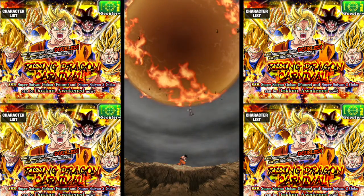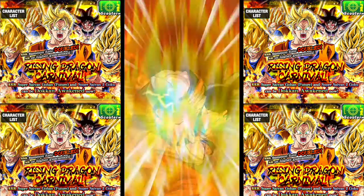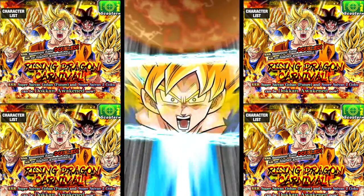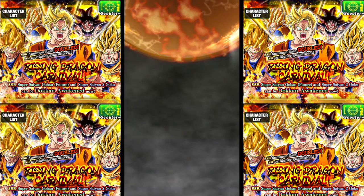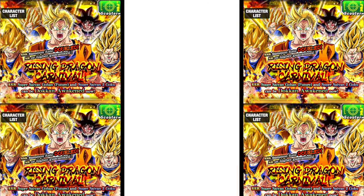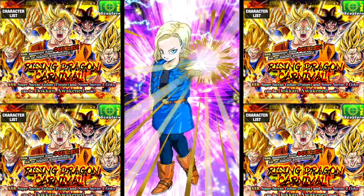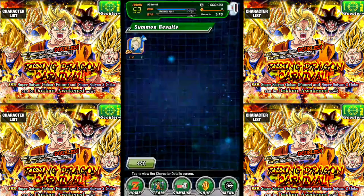How many have we got? We've got two more summons, or this might be the last one. Rainbow release — come on, surprise me, give me something good. Well, at least we got one SSR out of this. Is this the second one? Another Android 18 — this is an agility type. I think I've already got her, so I'm not impressed with that.